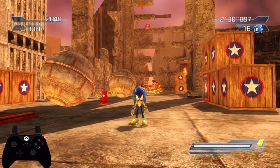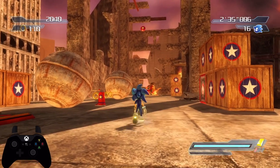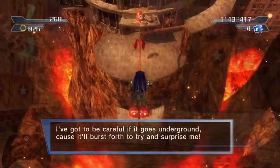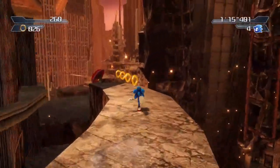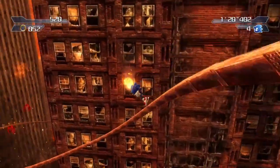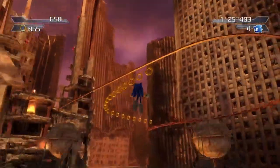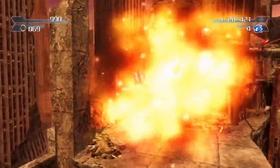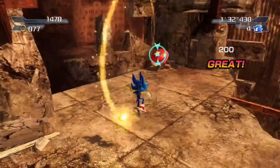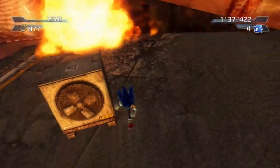Good morning, good afternoon, or good evening wherever you are in the world, and welcome to the Yellow Gem. How does it work? In order to find the Yellow Gem, in Crisis City Section 2 right after the first checkpoint, you basically just progress through the stage as normal — doing the light dash, grinding on the rails — heading all the way over to the part where the springs launch you into the big building section where you collect a bunch of rings. But instead of taking the springs, you jump down behind the wall they're attached to, and there's a little ledge where the Yellow Gem is.